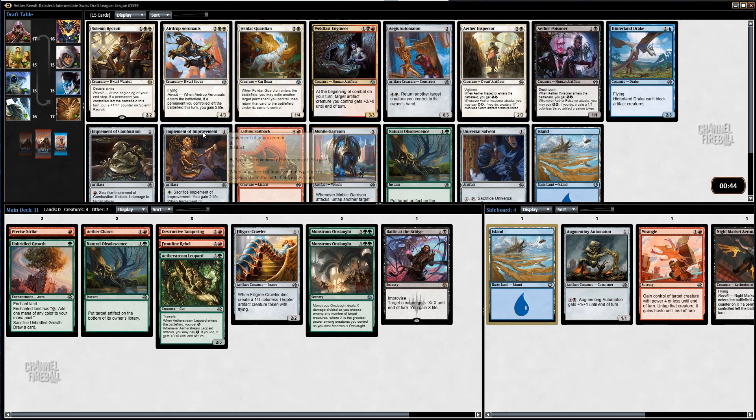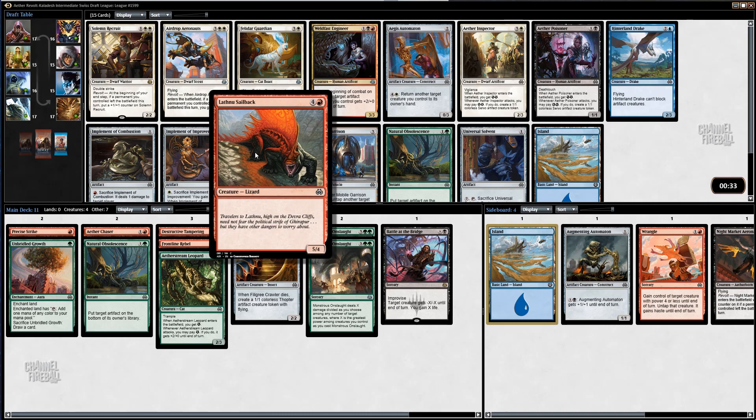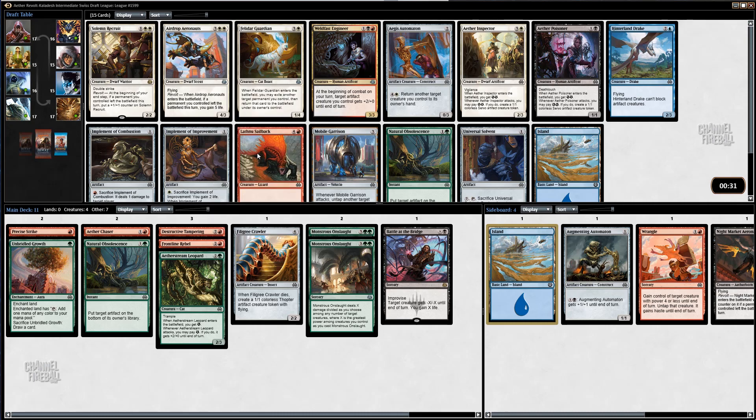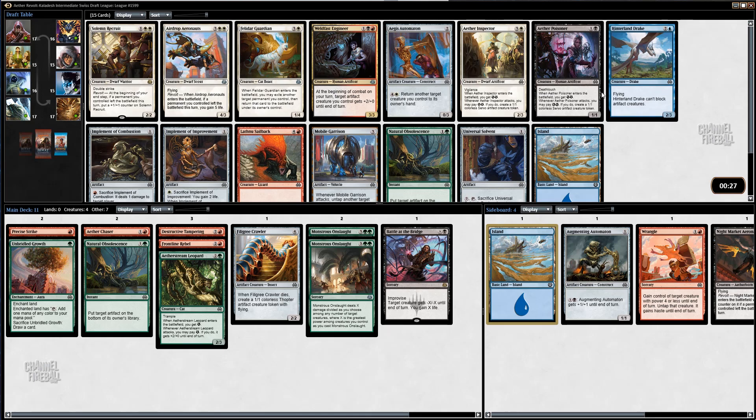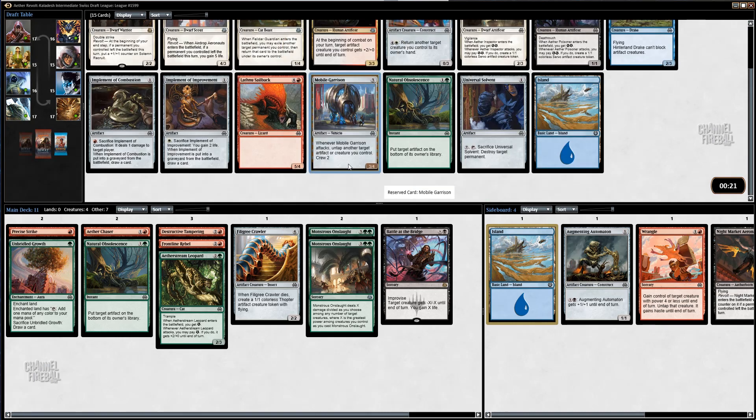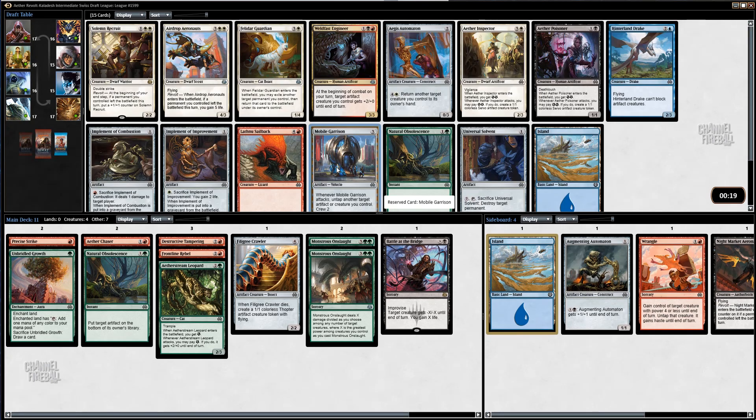I expected green to be more open after we got like a fourth-pick Monstrous Onslaught, but it kind of dried up after that. I guess the packs are just kind of bad actually. I kind of want to take the Saddleback because it's so much power with my Onslaughts, but there's almost 100% chance it wheels. So there's just nothing I want in this pack. I guess Garrison — Garrison's okay. I didn't see this. Well I saw it, I just didn't consider it for some reason. But I'm going to take Garrison here for sure, and then hope to wheel a 5-4.